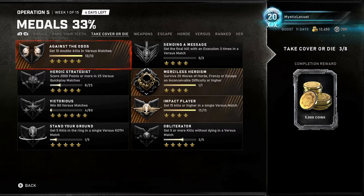Merciless Heroism: survive 20 waves of Horde Frenzy or Escape on Inconceivable difficulty — this one's actually really simple. All you've got to do is load up a Horde on the daily Horde events on Inconceivable, and most of the time you're going to get it pretty easily because the buffs for these classes are pretty significant.